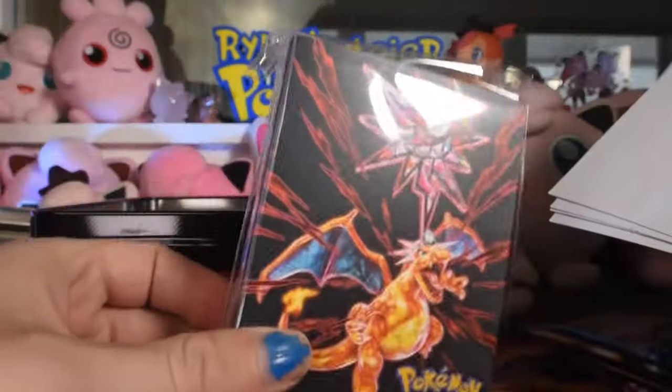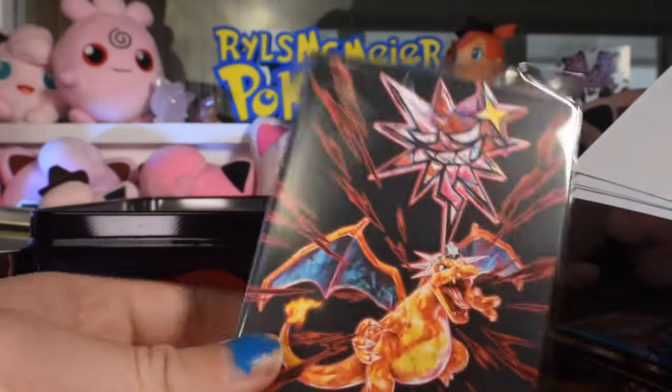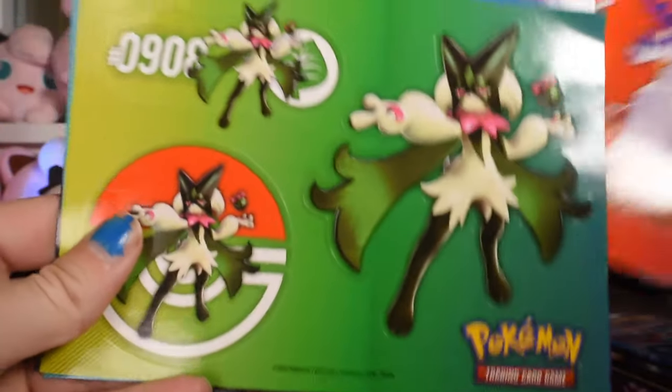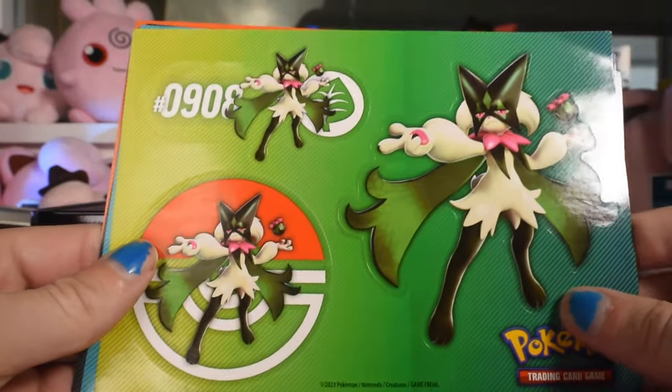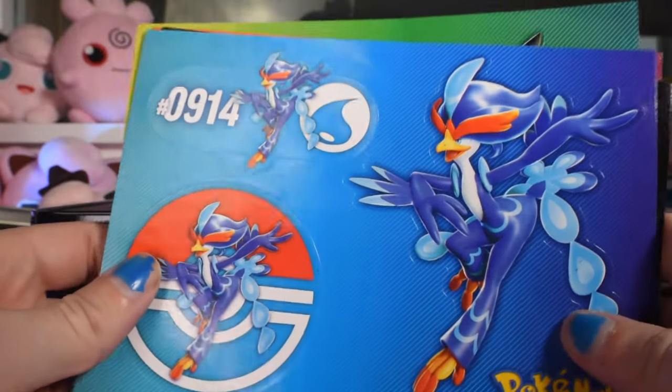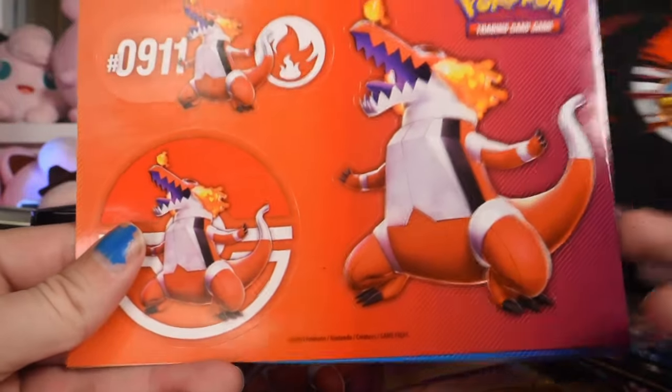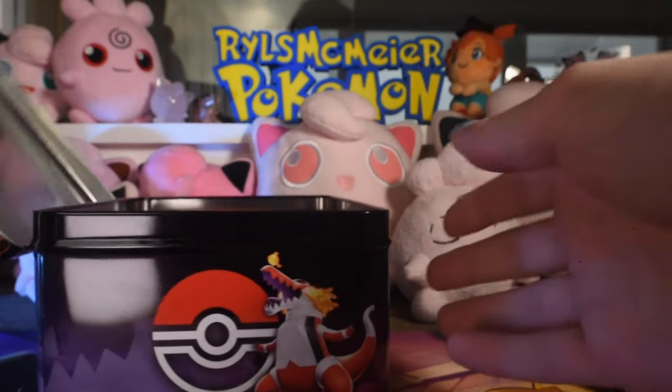We also have a mini portfolio with the same sort of art that matches the tin, which is kind of cool. And then there are some paper sticker sheets. Paper stickers kind of suck since you can't get them wet, but they're fine for a notebook or somewhere safe. Pretty cool, but we're here for the boosters.